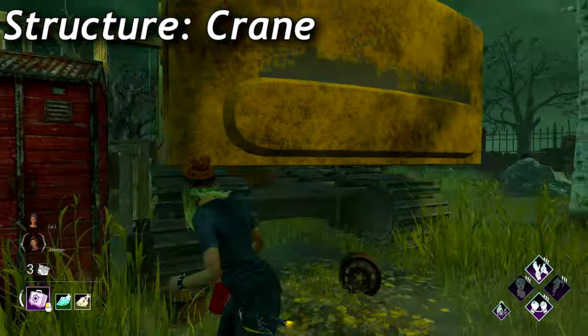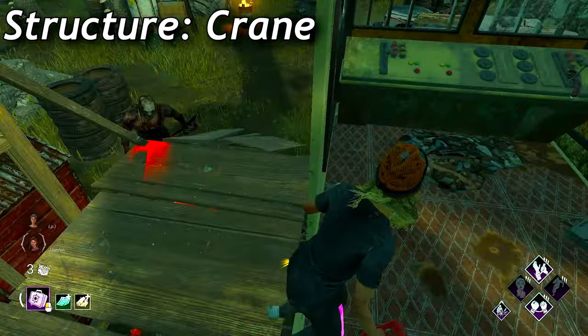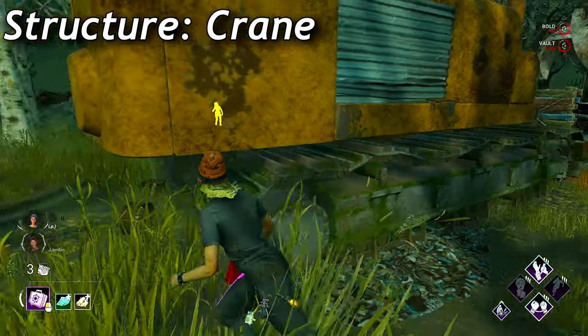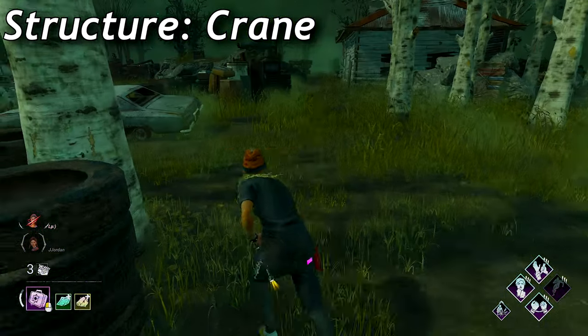When looping around the crane, you can slightly look up and see the killer. If you're healthy and you get mind gamed, it's best to leave the pallet up even if the killer is going to get a free hit since the tile is almost useless without the pallet. Getting hit through the window is also not the worst thing since you get a lot of distance and they get stuck up there.